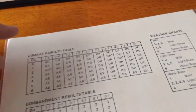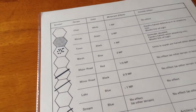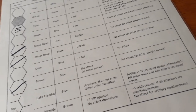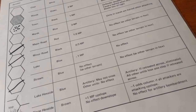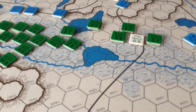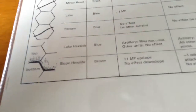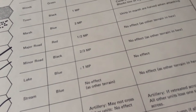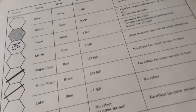The combat results table is very straightforward. The charts weren't very colorful in those days. There's also a terrain effects chart. At Eylau, a lot of terrain just doesn't matter — it was snowing heavily with lots of snow on the ground, so terrain effects largely melt away. I noticed one omission: the swamp, which is prominently shown on the map, is missing from the terrain effects chart. I've been treating it like a stream — no effect as other terrain. Very few terrain features actually hinder movement, though lake hex sides matter for retreats and artillery can't cross them.